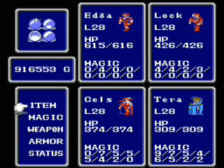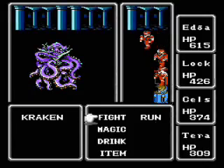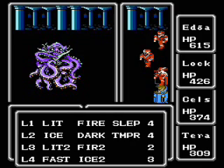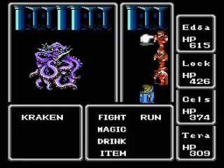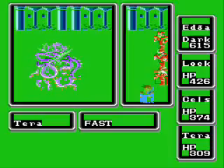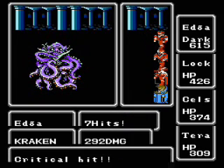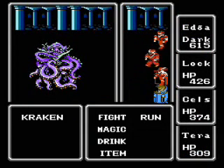Alright, that should do it. Kraken hasn't really changed much aside from not being weak to lightning anymore. He can still hit you eight times and will pretty much have the capability to one-shot anybody who's not your fighter, so just get Fast going and hope to outrace him. Cast Fast on... wow, he's not even going to use his physical attack — he's just going to use Ink on his first round! I guess this is reprieve for all the times throughout the LP that the random number god has hated me. The random number god is LOVING me today!